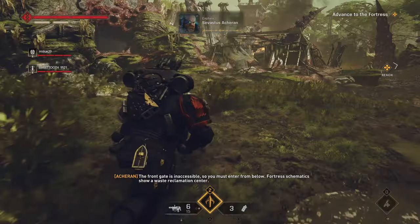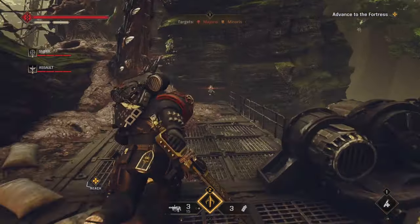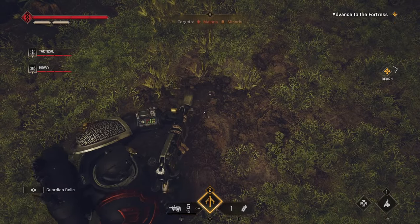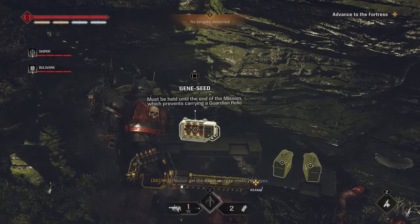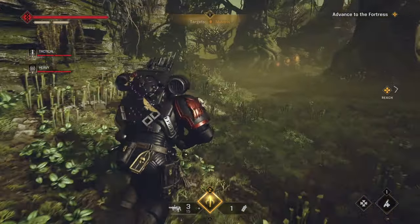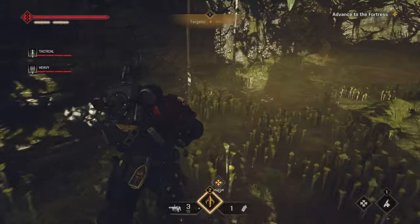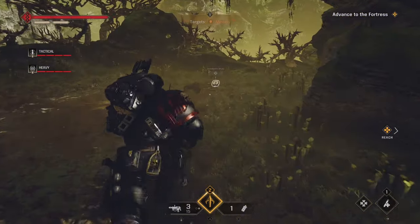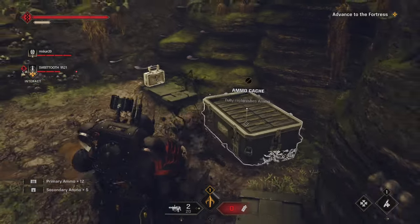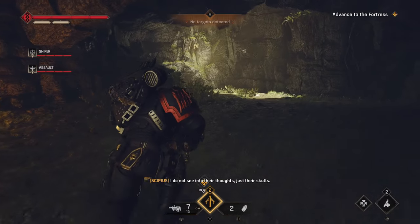By all means, kill any and all Tyranids you might find. From the start of this section, if you hug the left wall, you can come across an Armory Data spawn, and then if you go up a hill and drop down, a Guardian Relic spawn. From here, turn a corner, and before heading uphill, tucked away to the left is a Gene Seed spawn. Clear out the Tyranids, and after heading uphill and forward a small bit, to the left will be reeds hiding a little nook where another Guardian Relic might be. Moving forward, you'll reach an ammo crate and a boulder blocking your way — restock and lift the boulder. To the left is a small passage with another Gene Seed spawn, worth checking out.